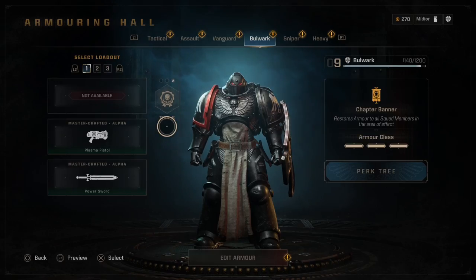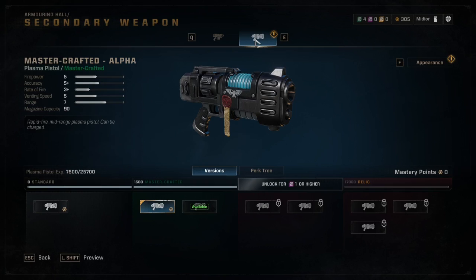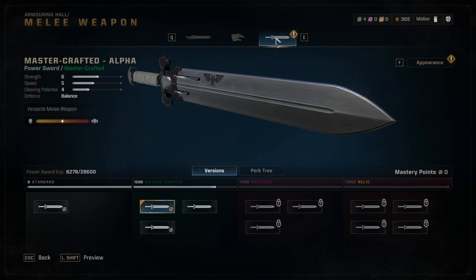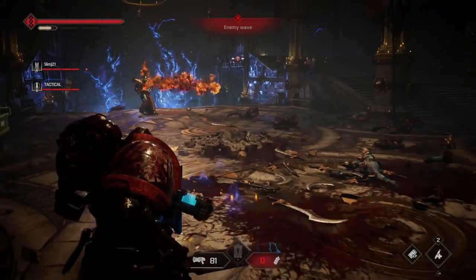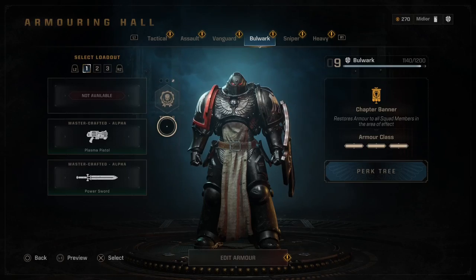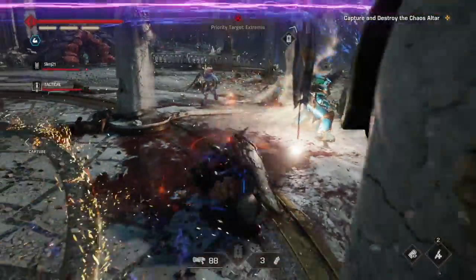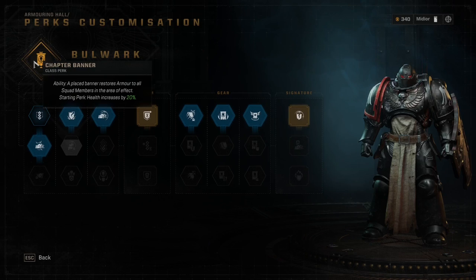Number 4: Bulwark. The Bulwark is another class without a primary weapon. This class has the option for either a Bolt Pistol or Plasma Pistol for the secondary, and a choice between a Chainsword, Power Fist, or Power Sword for melee. This class is unique in that it also has a shield to block attacks and bash with, while also having 3 armor slots. I typically went out with the Plasma Pistol and Power Sword. The Bulwark ability is the Chapter Banner — you plant it down on the ground and it creates an area of effect that can restore armor for you and your teammates over time.